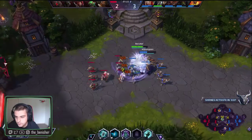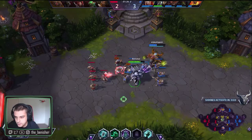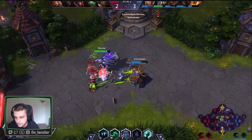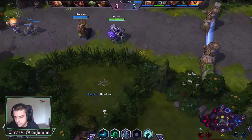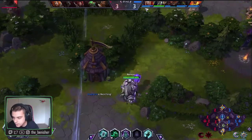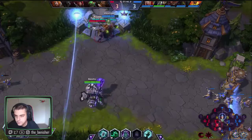The W hand doesn't work on minions or anything like that, so there's no point using it against siege camps or in lane. His E makes him go unstoppable in a single position, and then you control his spirit to roam around — it can get you out of a lot of tough situations.